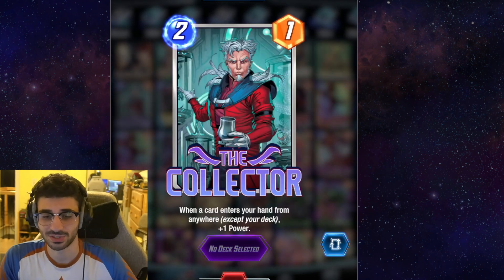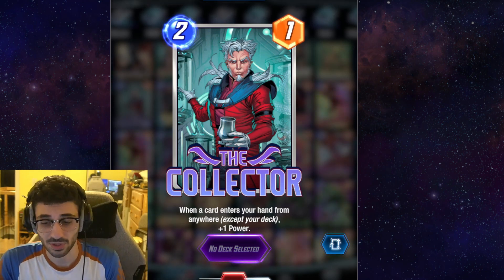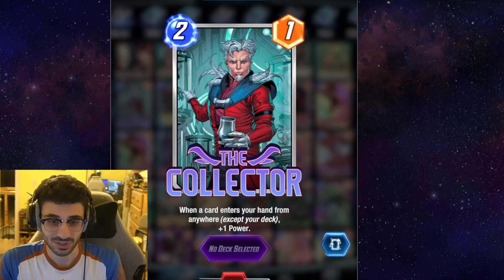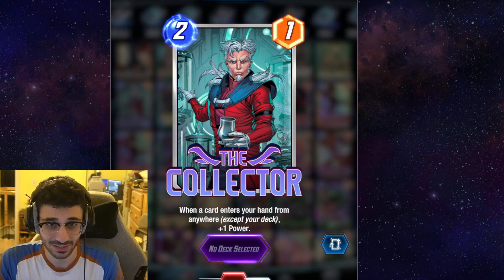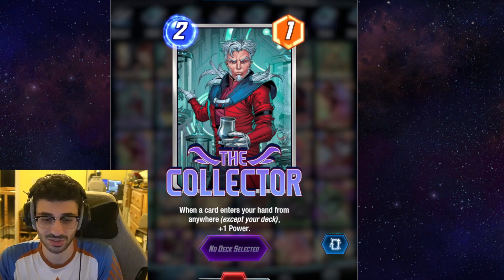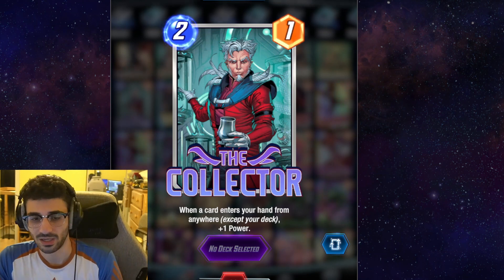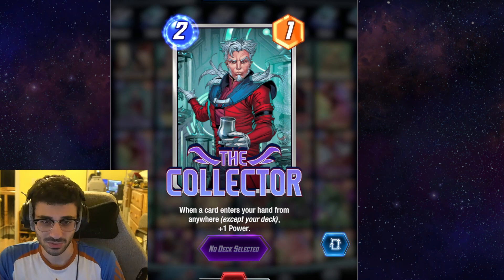Next up is the Collector, another card that you're going to see a lot. The Collector works very well with a lot of cards in the game, like Agent 13, Sentinel — anything that adds a card to your hand from outside your deck. This card keeps growing, and it kind of disincentivizes your opponent from playing in that lane because it can get very strong and it's hard to know exactly how strong it's going to get. This card also really stands out with Moon Girl — every single card you duplicate in your hand gives it plus 1.